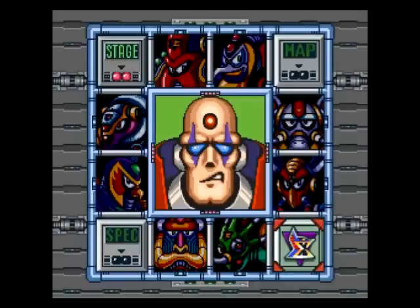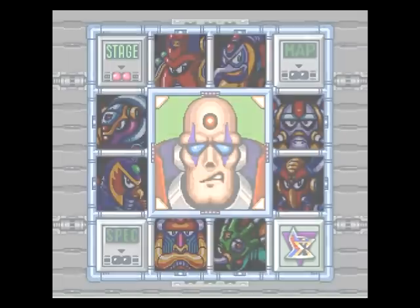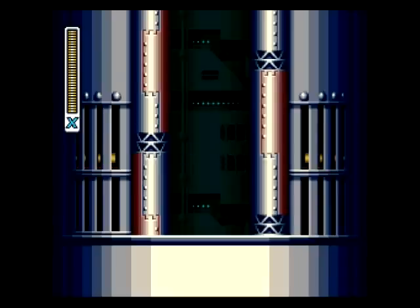Hey everybody, X-Zero here from Legends in Our Free Time. Today we are going to be taking on Sigma. You didn't know who that guy was? That was Sigma - the face that we've been looking at for the past few episodes.